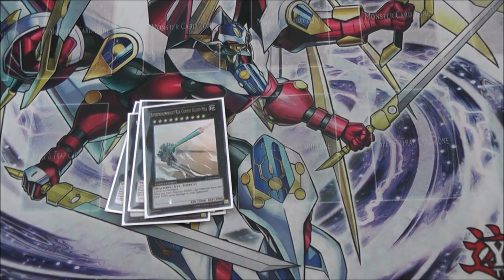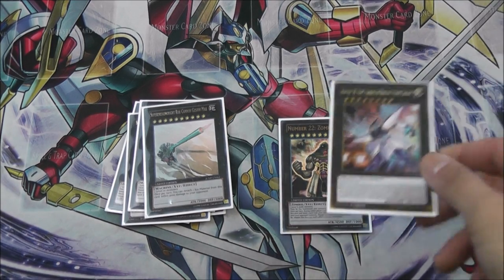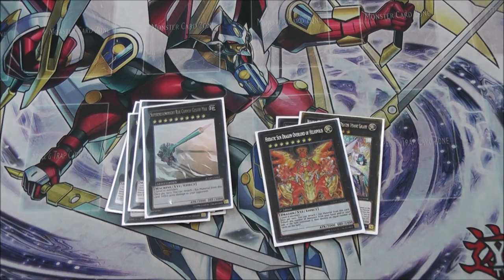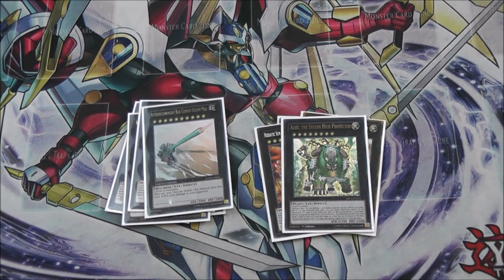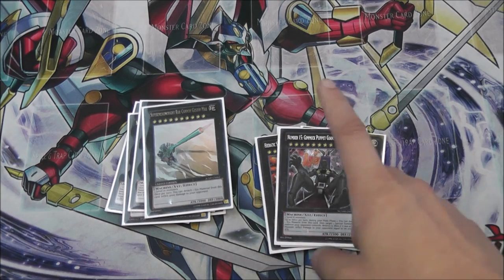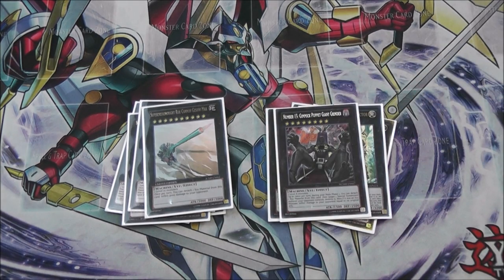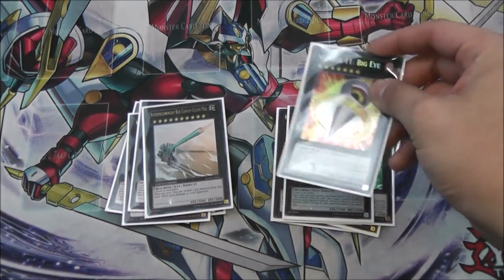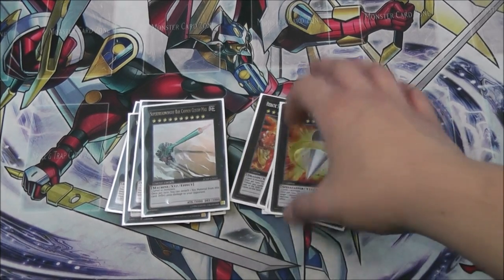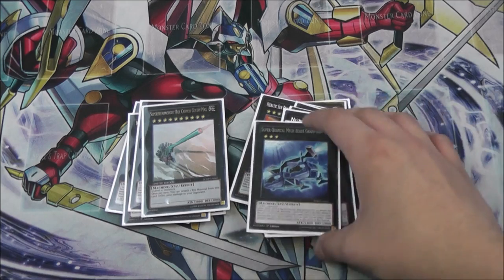For the big guys: one of the Felgrand variant — made it against Barrier Statues, really solid. Gustav Max just in case I could steal a game by burning. A bunch of rank eights: one Zombie Stein — big, gets over everything. One Hope Harbinger — self-explanatory, really solid. One Heliopolis — non-targeting, gets rid of problematic cards. One Alce — being able to spin stuff is really solid. Number 15 — can single-handedly steal games against ABC; you summon it, pop two of their Xyzs, they take burn damage. One Big Eye only for the two Nastins. For the lower ranks: one Dante — MVP, one Totem Bird — broken when I made it, and one Grand Pulse which I never made but it was there.